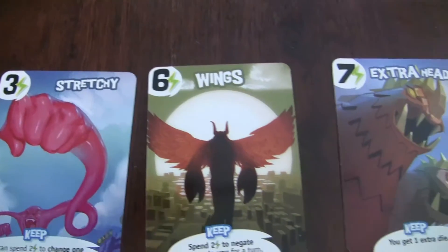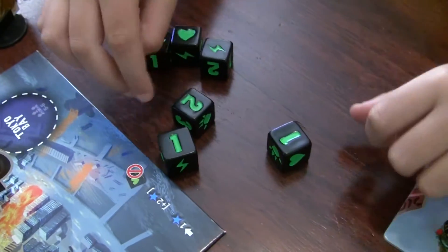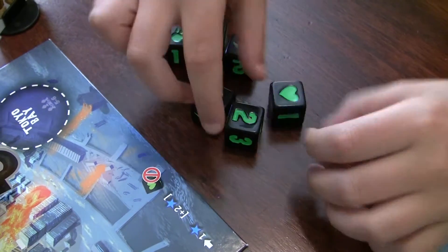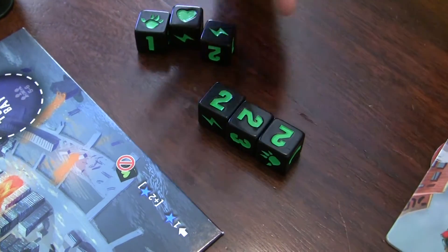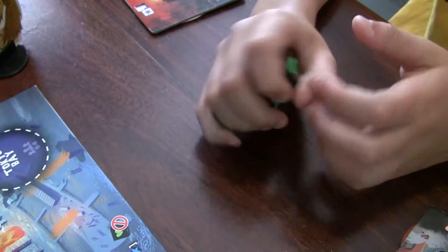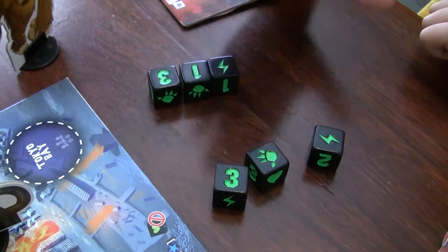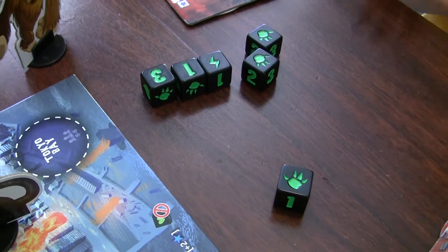With those power cubes I could become a super stretchy Gigasaur with wings and an extra head. These numbers help you get victory points. Let's say I rolled two twos in my turn — that doesn't count as four points, that only counts as two points. Same thing with threes: if I rolled three threes I would only have three points. Also, I can reroll up to three times during my turn — I can keep some dice, reroll the rest, keep more, and reroll once more, then I'm stuck with that.